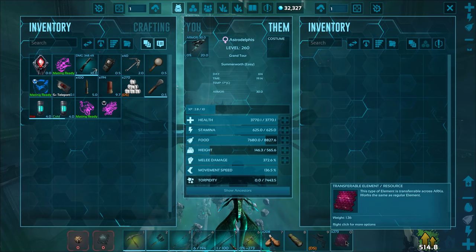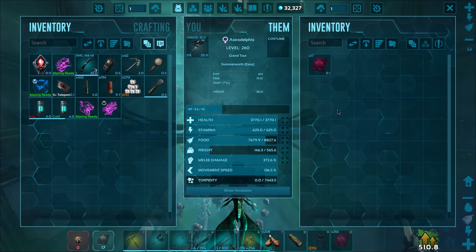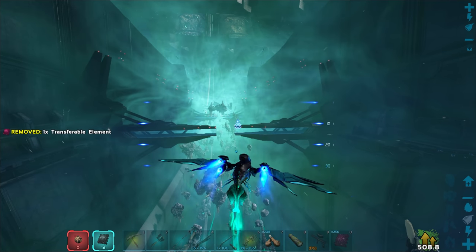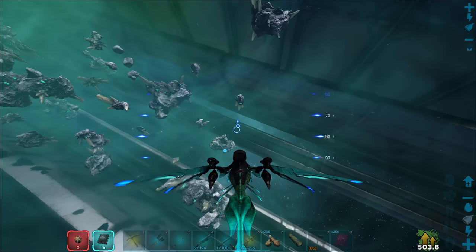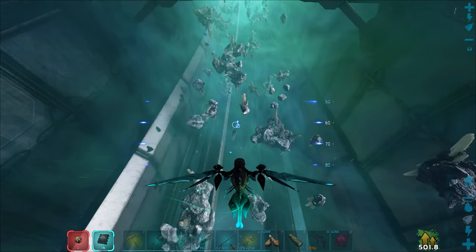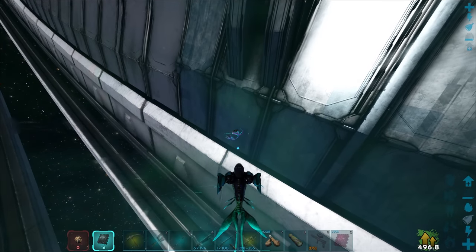We need element for the saddle — do you take this type of element? You might. Does that work? It does work! I didn't think it would, because it's like a modded version of element. But I guess it's basically the same. So I will be searching around for more space dolphins right there.